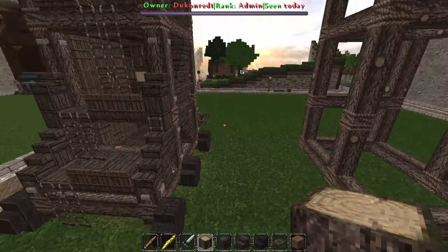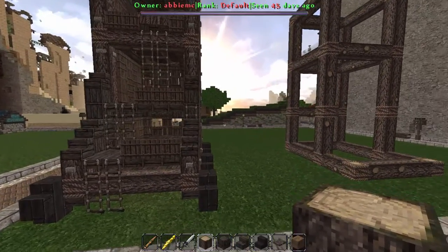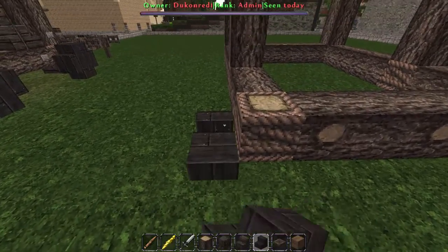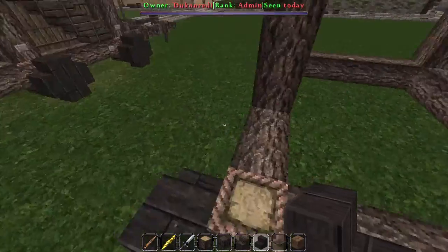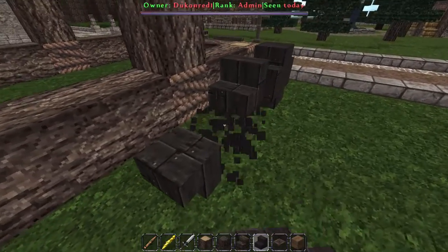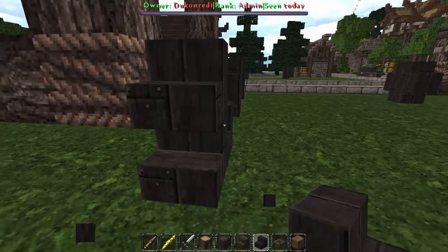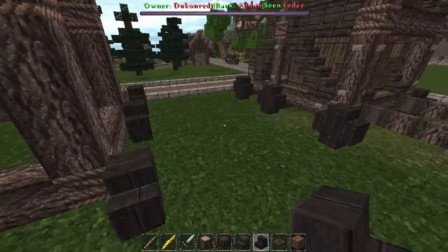All right, there we go guys. So that is our siege tower base. Now this is where we get into the details and everything so it's going to go a little slower now. We're going to go ahead and do these wheels really quick. It's a really simple wheel design — it's made out of four dark oak blocks — and you want it on this side of the rope block here. Then you want the other one right here, facing out a little bit. So we're going to go ahead and make it face out a bit.